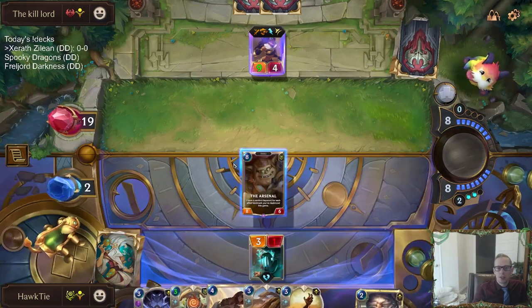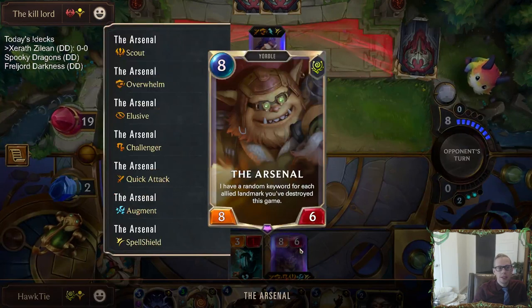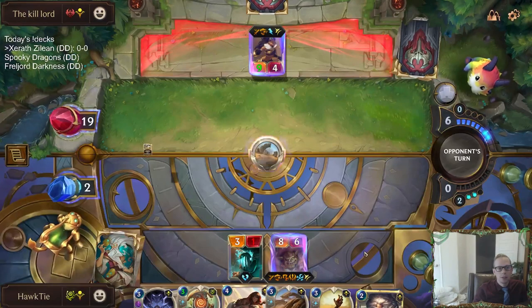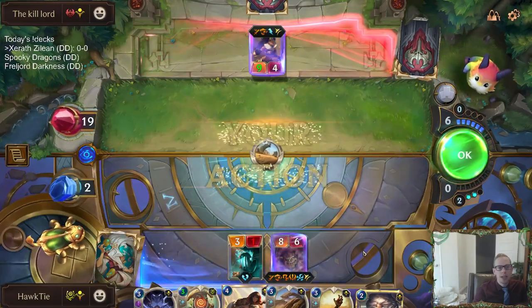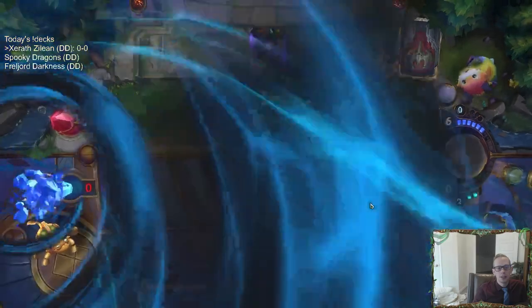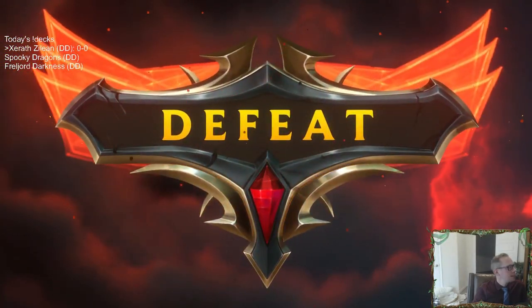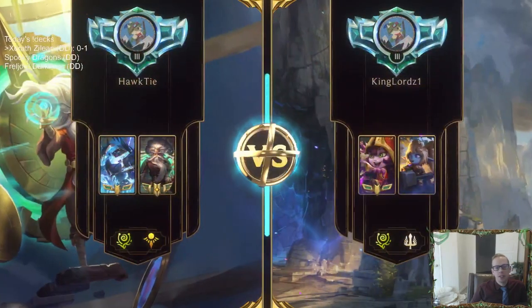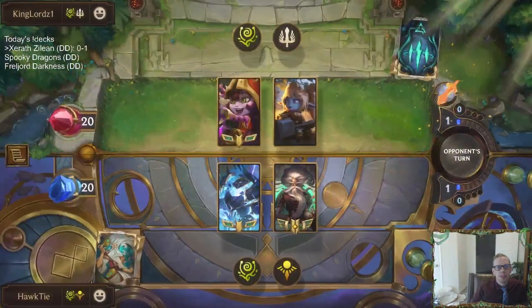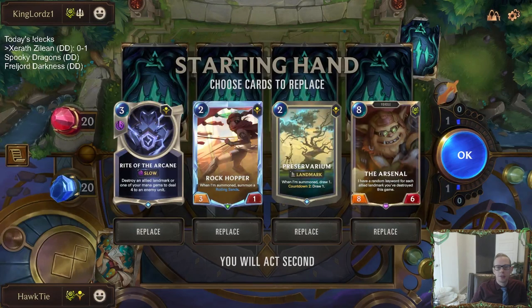Let's go ahead and just play the Arsenal. Lifesteal, we got Scout. Ruinous Path — exact lethal Ruinous Path. Good hand opponent. They had one drop, two drop, both champions. I only had one Xerath and did not have Zilean until round eight.